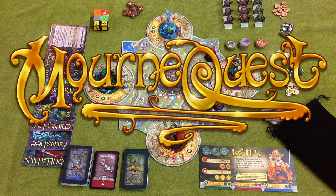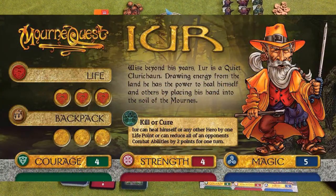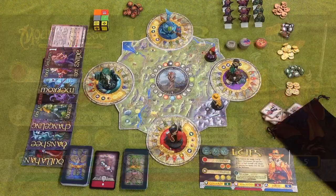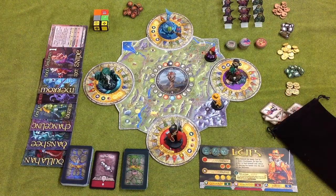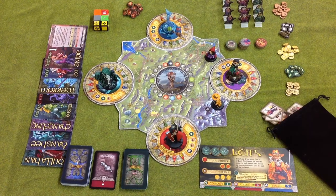We're going to look at the setup and stages of play for Mourn Quest. The board is already set up for two players, but we're only going to concentrate on the moves and actions of one for the minute. Starting at the top right, we have the creature standees — these are the entities that the players will meet on their travels around the Kingdom of Mourn and have to defeat in order to carry on their way and complete their quests.